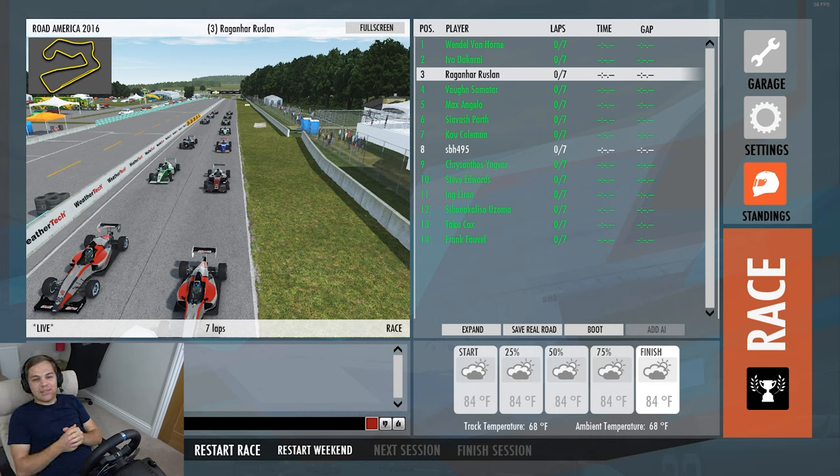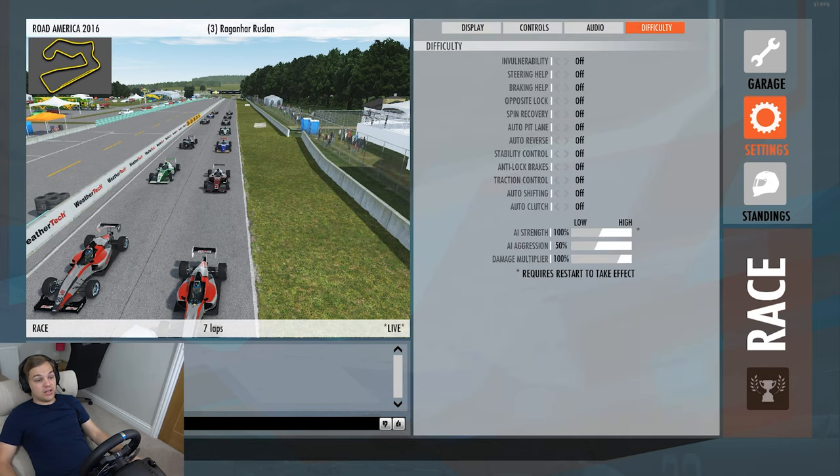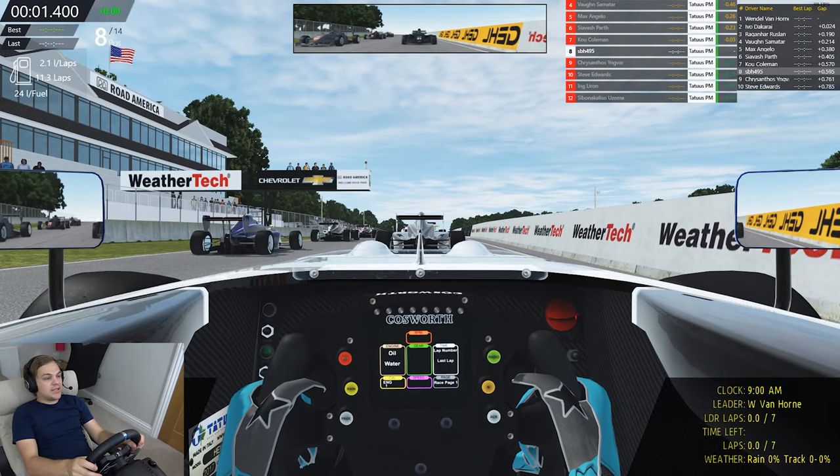Hey guys, JBH here, continuing on with this weekend's worth of racing at Road America on rFactor 2. Yesterday we were in the USF 2000 category; today we're moving up into the Indy Pro 2000, where tomorrow we'll continue into Indy Lights and then end up in the IndyCar series itself. Just finished qualifying — managed to qualify 8th out of 14 cars. Had to turn the AI difficulty down because they seem pretty good around here. AI aggression set to 50%, damage multiplier set to 100%. Seven-lap race, half of what it is in real life. Without further ado, let's get this formation lap underway.